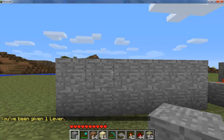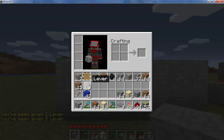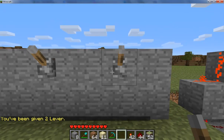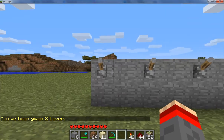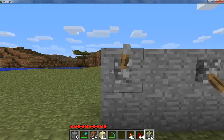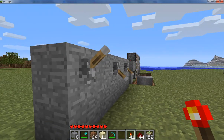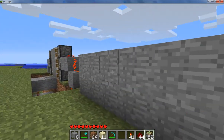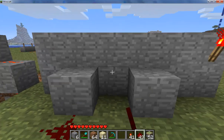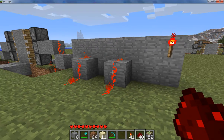I'll show you how to do this. So we'll put one right here, one right here, one right here, one right here. So we want to have this one up and these two down. Here's what we're going to do: put a redstone torch on the one that wants to be up, and then a block in front of the ones that want to be down. Then take redstone and put it on top of these blocks like that, and they should be glowing when they're down.